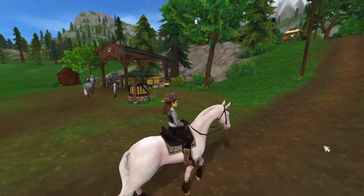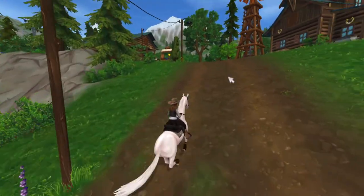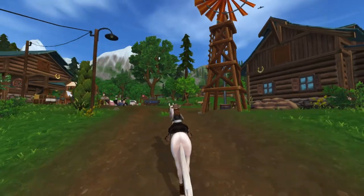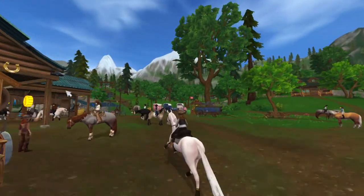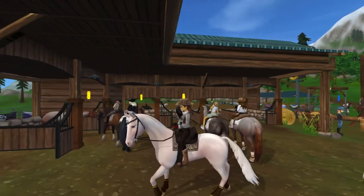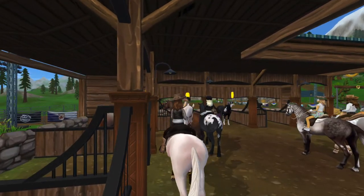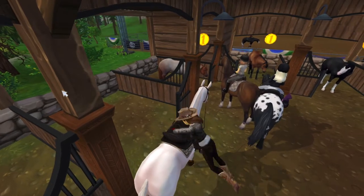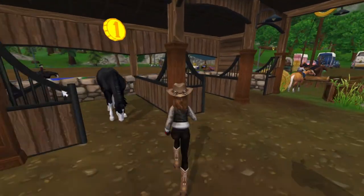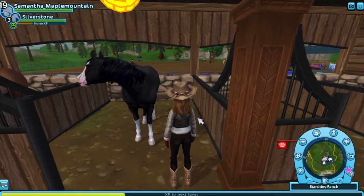First of all, we need to get to the horses. Three of the four coats are here at Starshine Ranch. I'm not sure what the other one is because I skipped the news. I'm not sure what to think of these colors — I like the bay and the strawberry roan, but this black one, I don't know.